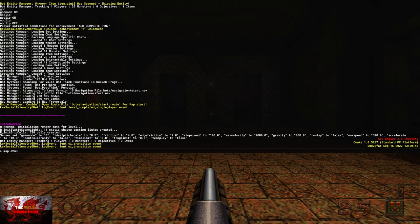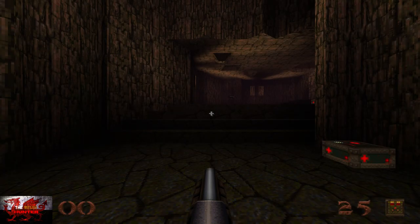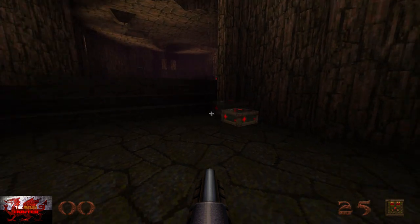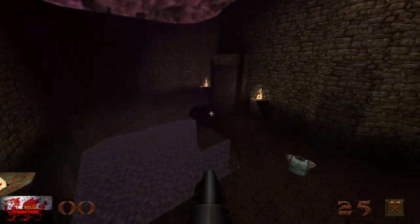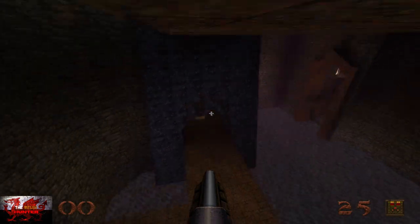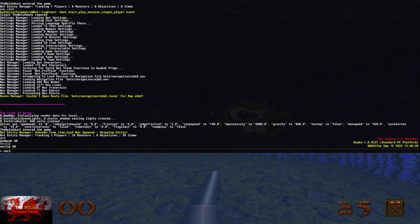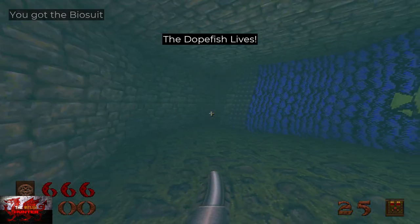Now we're going to map E2M3. Apply your normal god mode and noclip. From spawn, back out, go to the right ever so slightly, and head through the left door hallway straight through until you see a big blue wall — that's what we're looking for. Head straight down through the wall until you see a weird fish. It's called the Dopefish. Turn your noclip off and that will get you the Well of Wishes achievement.